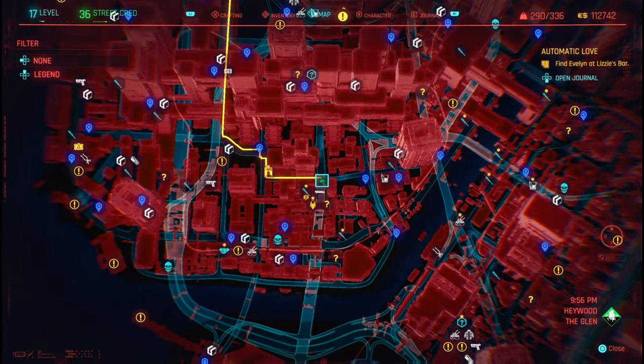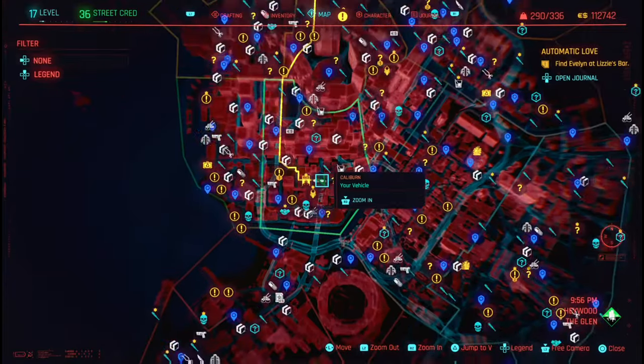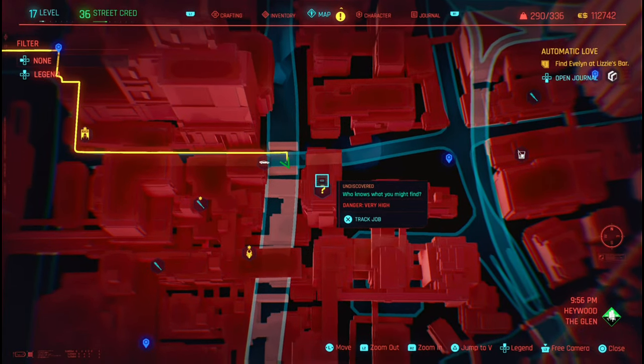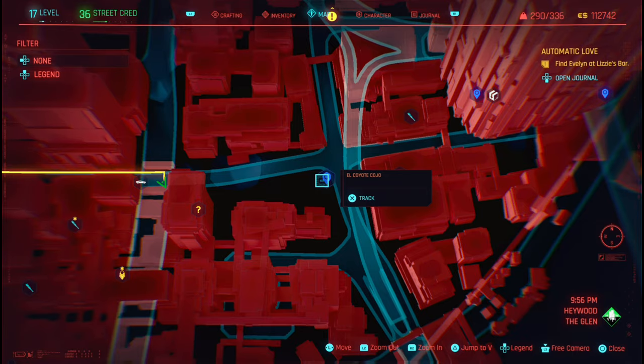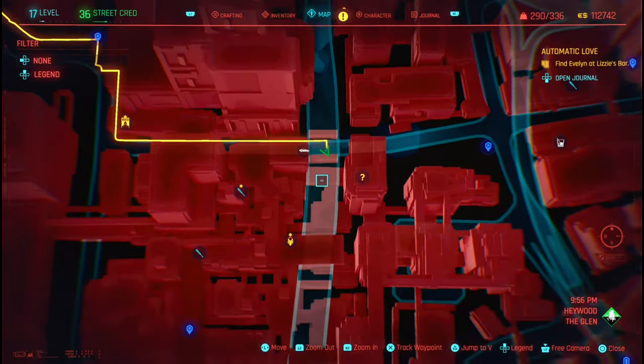First things first, what you are going to do is come over to this particular area in Haywood the Glen. If you come under the passage right here, the reference is going to be this undiscovered mission right here, and the other reference is going to be Koyoto Kojo.